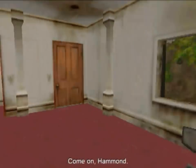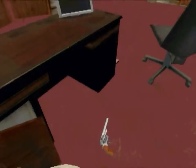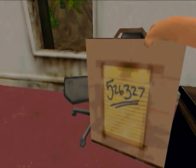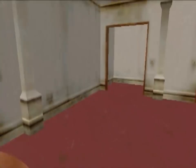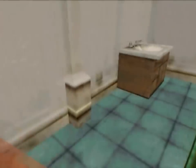Come on Hammond, it's your office — gotta be something here. Well yeah, he's got a Ruger Redhawk, but more importantly he's got a code written on this notepad here. Now we'll just come on in here, get the red key card off of John's john, and that'll lead us into the third building.